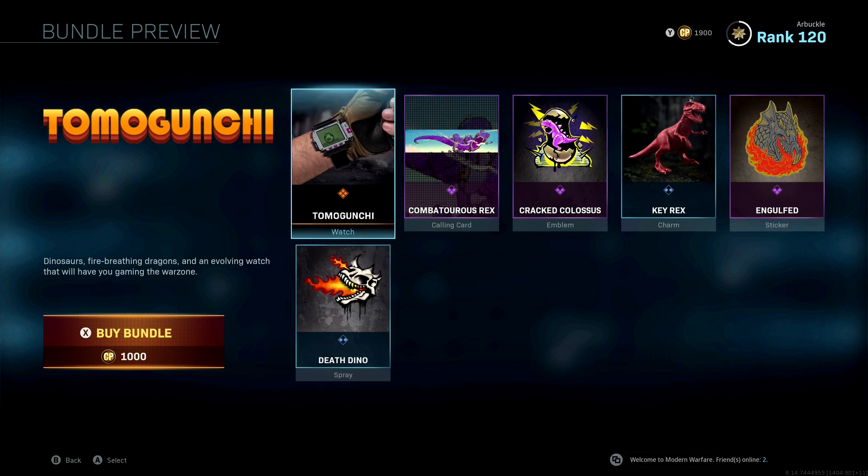I definitely think this is worth it just because of that cool watch. I think a lot of people who play the game are going to end up picking this thing up, and I'm interested to see how many different pets there are and all the different things people are able to do with this watch. I really like the calling card, the emblem, and the charm — I think the first four items in the slot are definitely worth it for the 1,000 COD points. Let me know down in the comments if you guys plan on picking this up, if you think it's worth the 1,000 COD points, or if you think it should be cheaper or more expensive. I really hope you guys enjoyed this video — please subscribe to the channel if you haven't already, and I'll see you all in the next video.